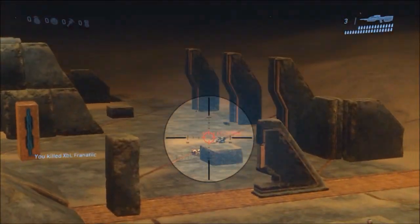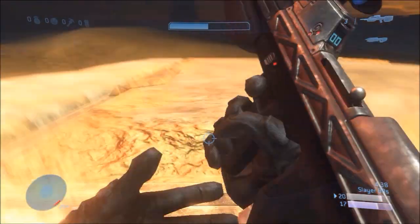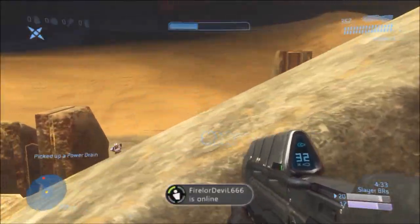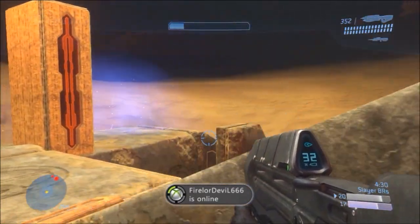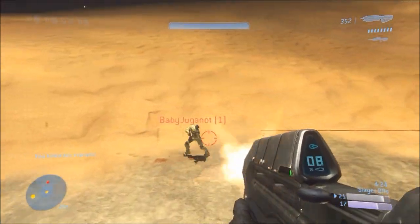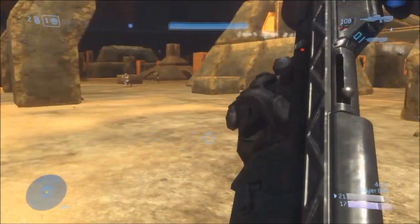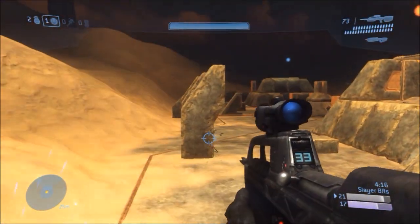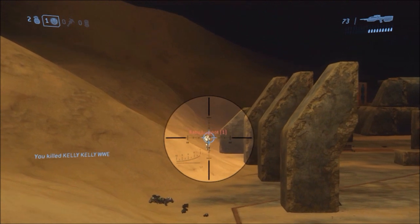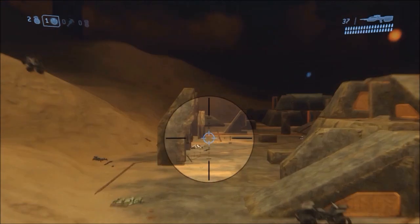Once I get on top of these two bases — like I said, this is a very battle-rifle-centric map. It's more about ranged combat rather than close-range situations. I like to get up on top of these pyramids and just let my BR do the work for me. Once I get on top of those towers, it's really hard to get me off there, because there's enough cover to easily get your health back if someone starts popping shots at you. That's the reason my playstyle on this map is to stay back and use my battle rifle.